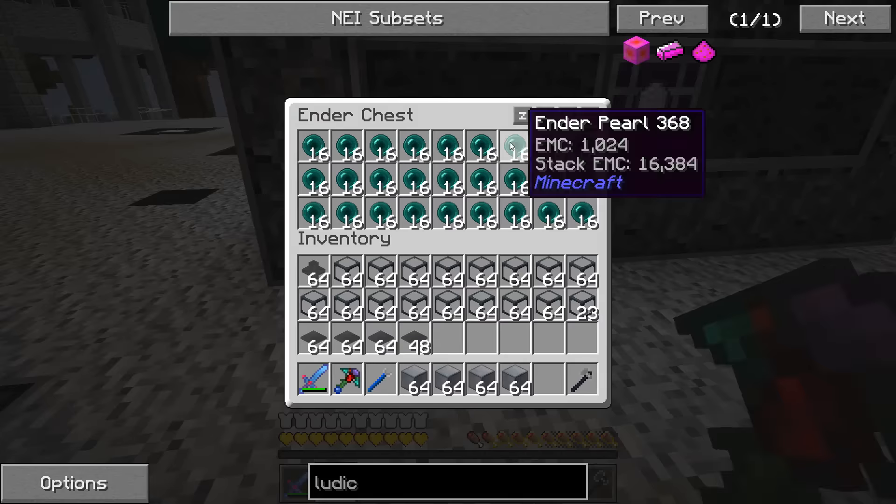We'll put the import bus there with some accelerator cards, filtering for pearls — and we're getting the pearls in. Let's see if we can try to craft the ludicrite again — I think it was 96. Let's see what it actually needs: it needs 844 pearls. Let me work on the shiny ingots and I'll bring it back when I have everything ready.